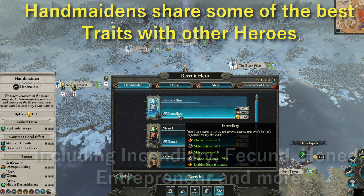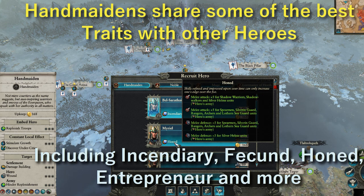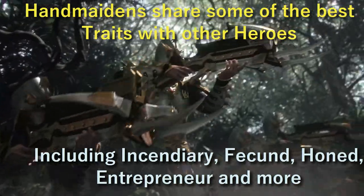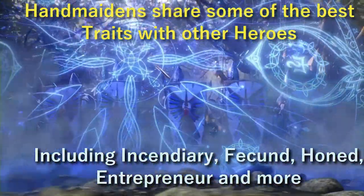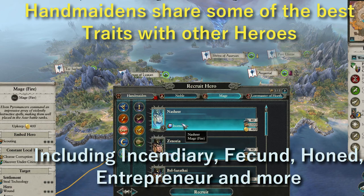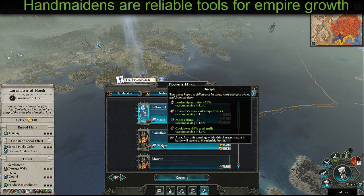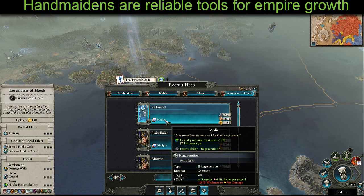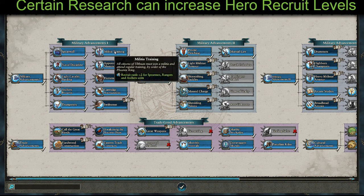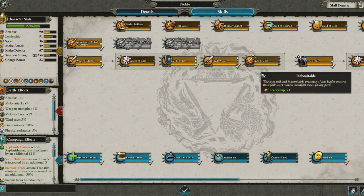Handmaidens have awesome trait options, getting the best of almost all worlds. She has access to the Mighty Entrepreneur to bolster income, as well as the Fecund trait shared by Loremasters to boost your empire's growth, as well as Medic to boost replenishment. If you're absolutely set on making your Handmaiden a close combat warrior, you can go for Incendiary. They also gain access to their own unique trait, Resistant, giving 5% resistance to magic and missiles as well as plus 5 melee defense to all units in your army. My personal preference is to source ones with the Entrepreneur or Fecund trait, which stacks with their Stimulate Growth, allowing you to develop provinces much quicker.